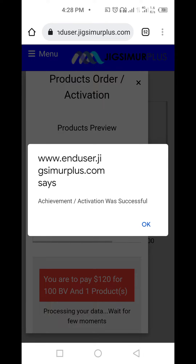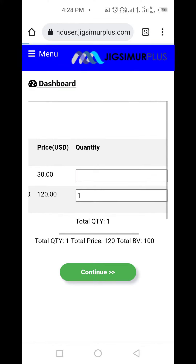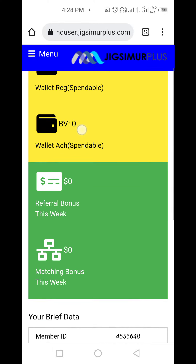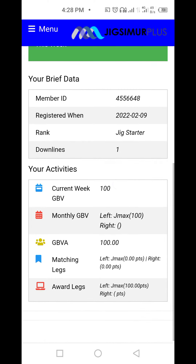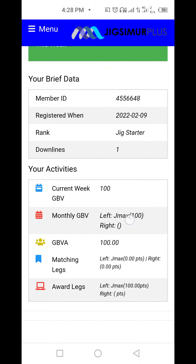Once you click achieve, you'll see 'achievements activation was successful.' That's all about achievements. If you close this and go back to your dashboard, you'll realize the achievement wallet is gone, and in your current week PV you have 100. Your monthly BV now shows 100 as well — that's it about achieving a new registration.